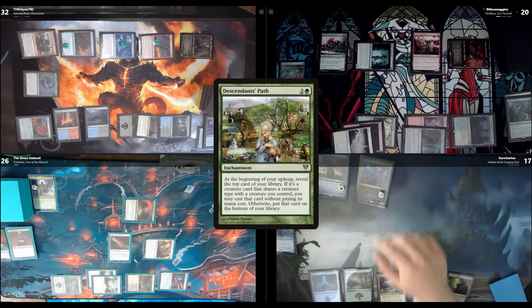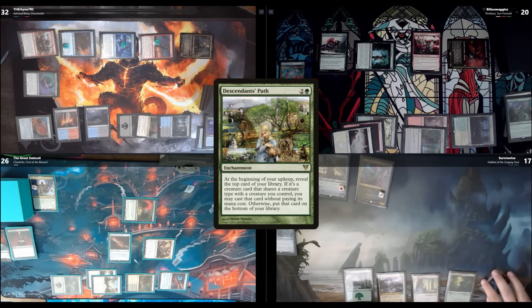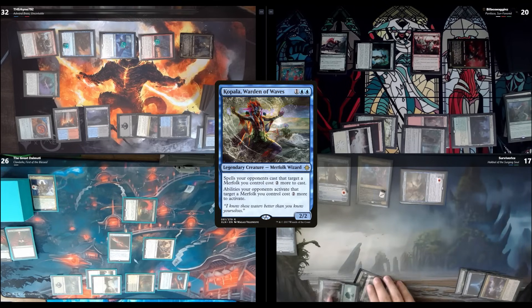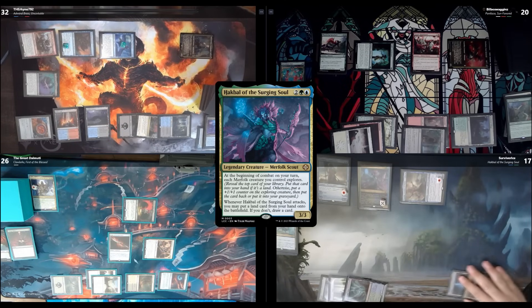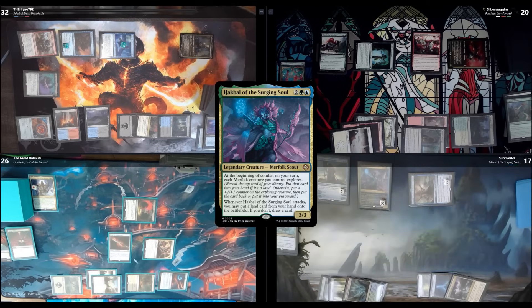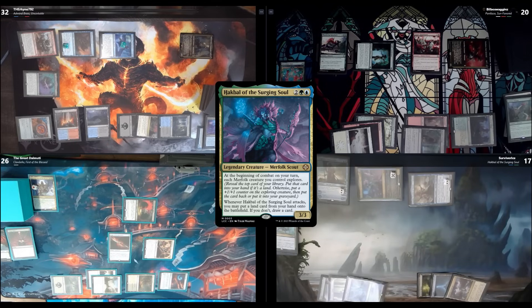Finally get to untap and draw. I'll place down a Glacial Fortress, reveal a Forest. Tap blue, blue, and colorless to put out Kopala, Warden of Waves. Then tap all three to cast Quandrix Command — I'll return Port Razor to hand and put 2 +1/+1 counters on my commander. Beginning of combat I explore three times, then attack you Spencer for 8 commander damage with my commander. Because it attacked, I get to put a land card onto the battlefield — a Forest. I end my turn.